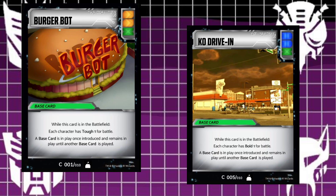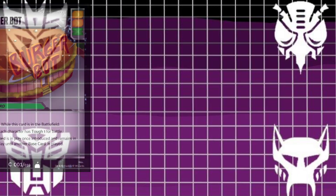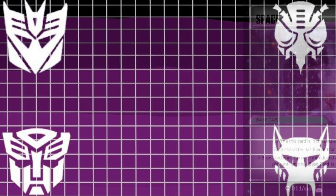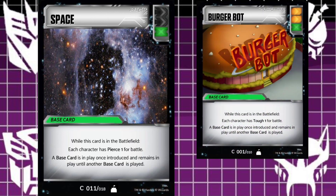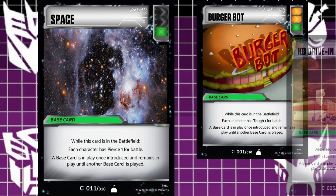KO Drive-In gives everybody bold one — so you and your opponent. Maybe your opponent might want to keep that, you don't know. With that in mind, let's look at Space. I've added some cards in here, so it's like 11 out of 18. Burger Bot is like three out of 18 now, and KO Drive-In is like eight out of 18.